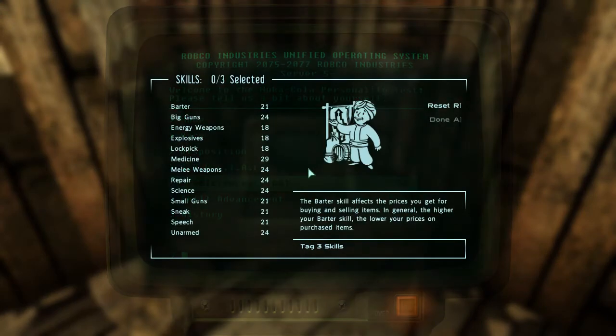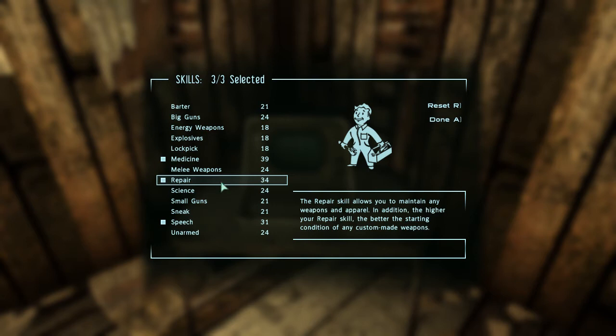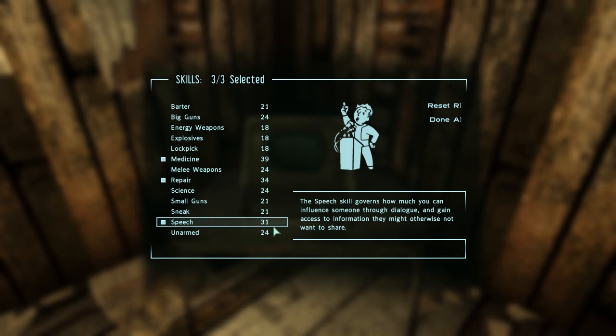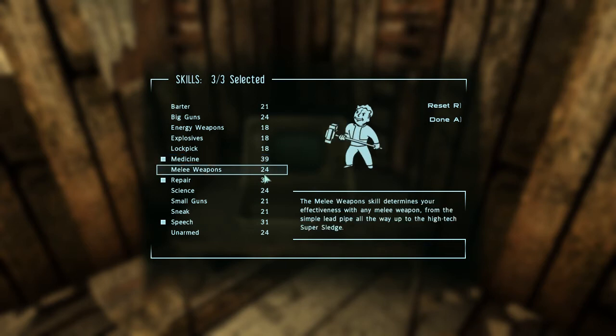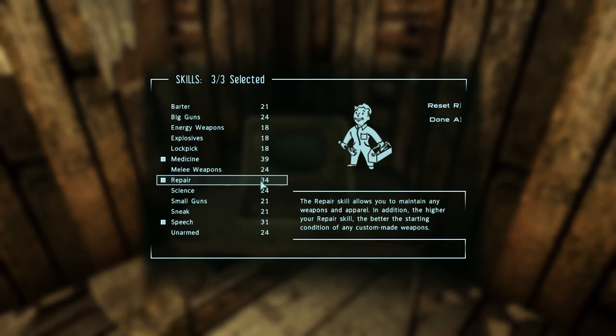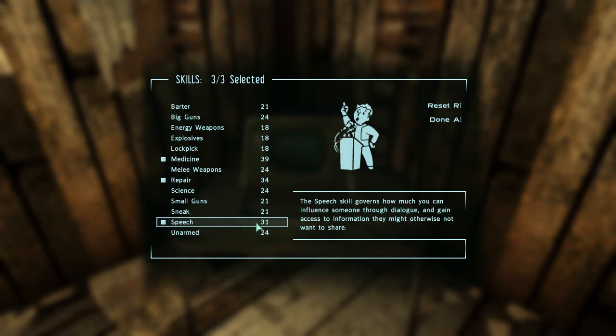Now we go to our tag skills. I usually tag medicine, speech, and repair, just because I don't find those the most important to level naturally. Medicine because in the Fallout Wanderers Edition you take a lot of damage — and I mean a lot. Repair is used for better starting conditions, pretty self-explanatory. Speech I always love taking, since I'm going to roleplay this character a little bit more. As a person, I prefer to talk things out and sometimes manipulate others with speech, so I find this the most attractive choice.